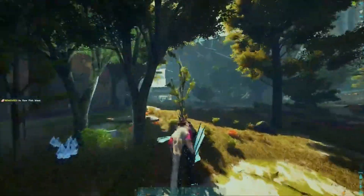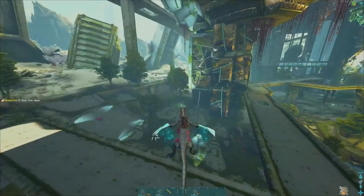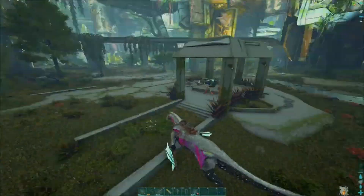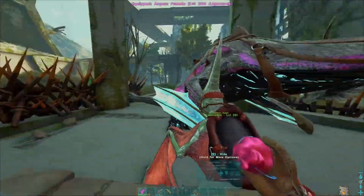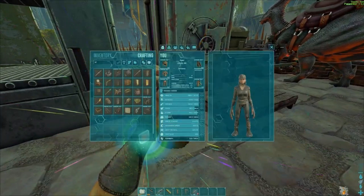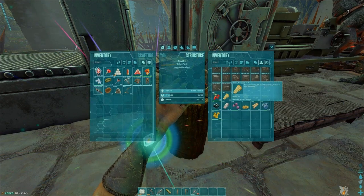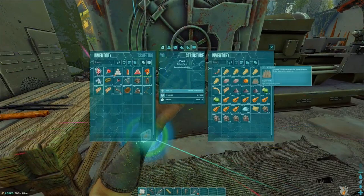We're gonna get the new dino - not a giga, the new creature. We're gonna get it after we've done the metal run we need first because I don't have the metal to farm. The RG saddle - RG saddle is chitin, fiber and hide. I don't think I have fiber... well I do have a sickle right? I swear I had a sickle.